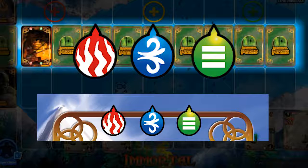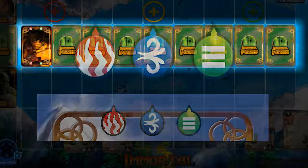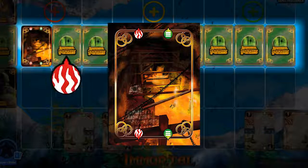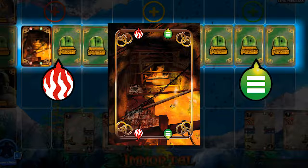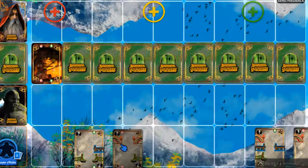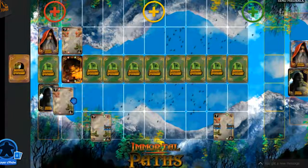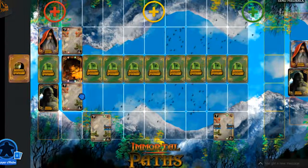The bridge card you place must have at least one matching elemental connector with the obstacle card. In this game, the obstacle card is the mine. It has a red fire and a green earth connector. Your bridge card must also have either a red or green connector on it for it to be placed. The wizard has placed a bridge card with a red connector, and the orc has also placed a bridge card with a red connector.